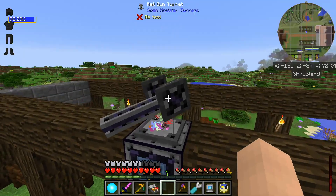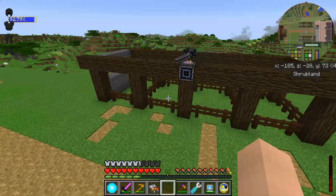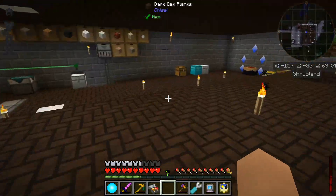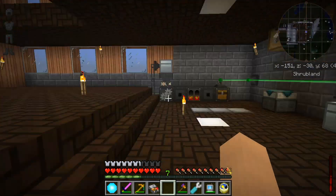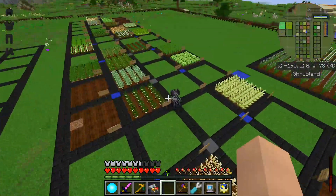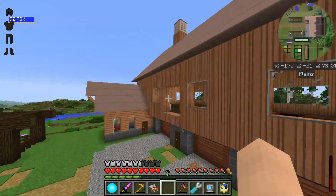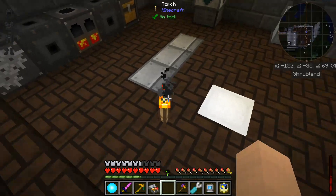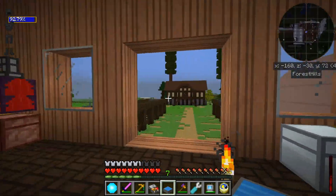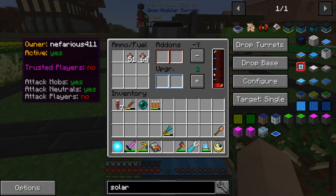I did replace the laser turret here with a railgun because I was getting a lot of mobs up here, and it was kind of annoying because the laser turret was only doing like one heart of damage — really wasn't that much. So I replaced that and it's been working out really well. I noticed this one is lacking a solar panel, so I'll go ahead and put a solar panel four in here to give it some power. Nice.